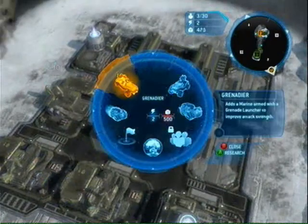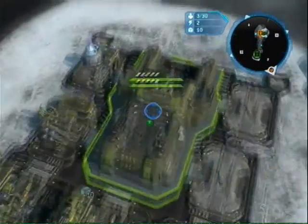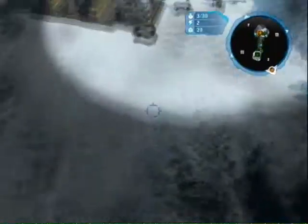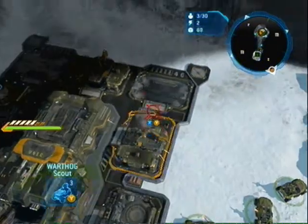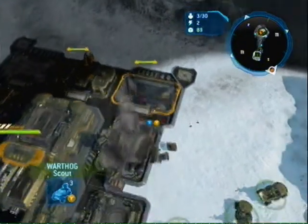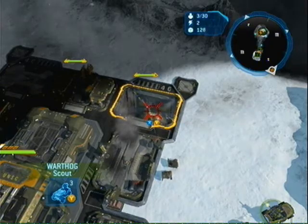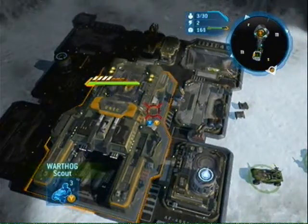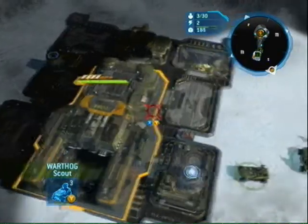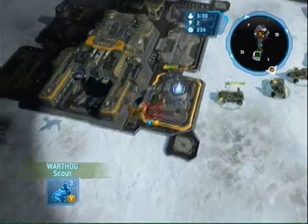Now I'll be able to take out that building as well. Grenadier — get it as soon as possible. Building Killer. I'll be attacking the Supply Pad again. I didn't notice that they had an Air Pad in the corner. This is why you should be using your Warthog as a scout at all times.